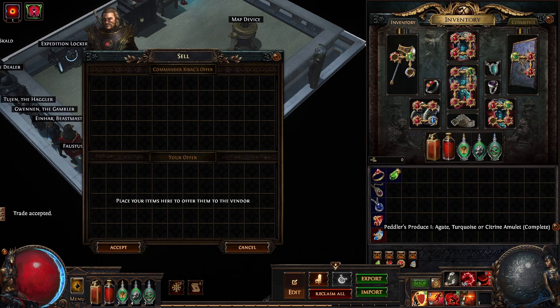For an onyx amulet you will need any amulet along with one red, one green and one blue gem.